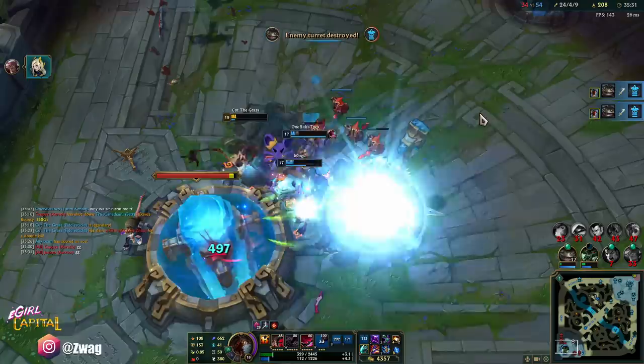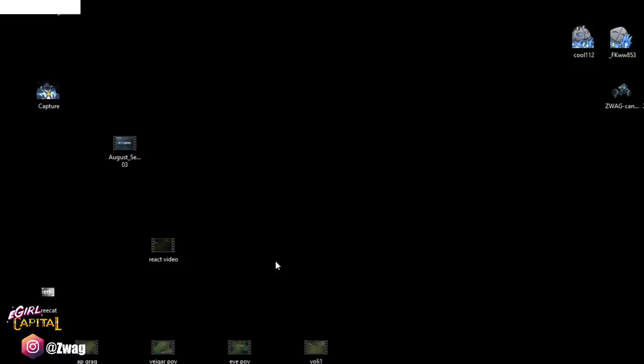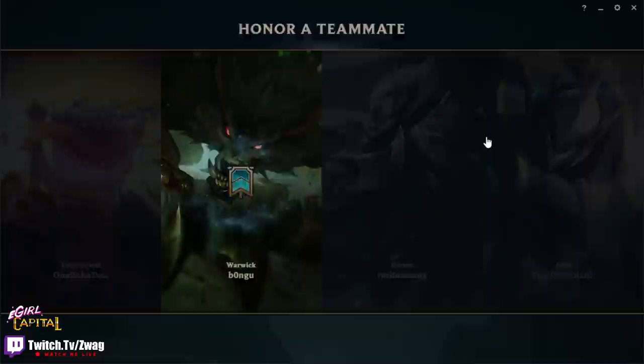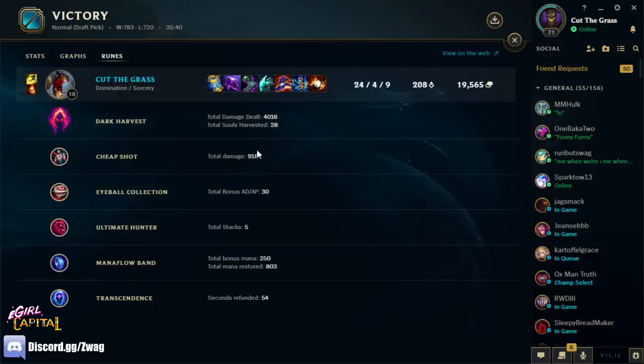Not bad. I mean we were so insanely strong late game — you saw our early game, I couldn't do anything, and I'm pretty good with a lot of champs. This early game is just atrocious. So if you're in an easy matchup, you think you can survive the early game, and they have a lot of squishies — this is a really good pick. If you guys enjoyed, make sure to hit that like button, subscribe to the channel, and leave a comment below letting me know what build or champ you want to see next. We did 53k damage. 9k healing on a Fiddlesticks is actually pretty low. Dark Harvest did 4k. Cheap Shot did 900. I'll see you guys on the Zwag Xerath channel in a few hours.